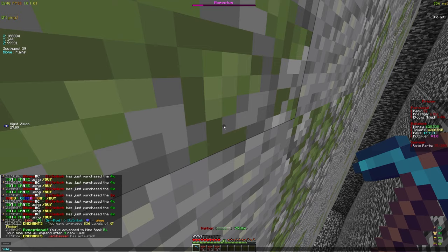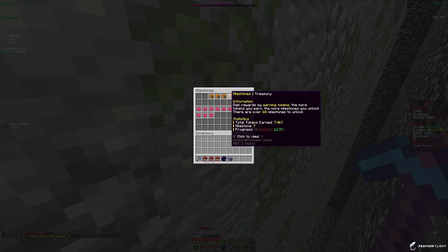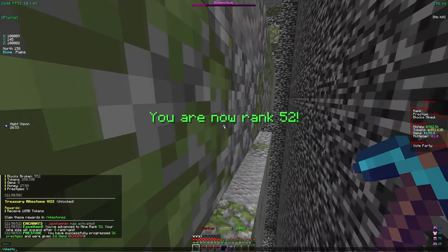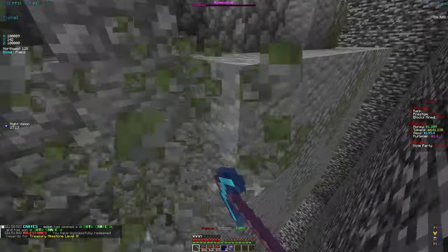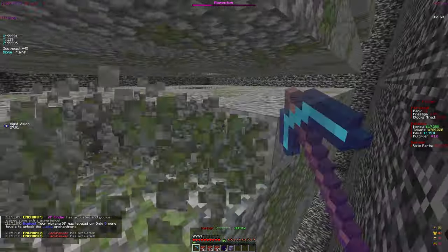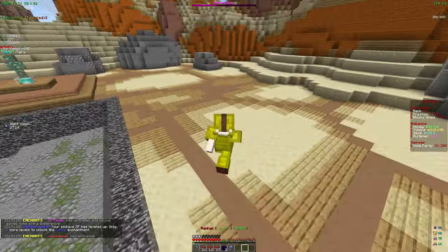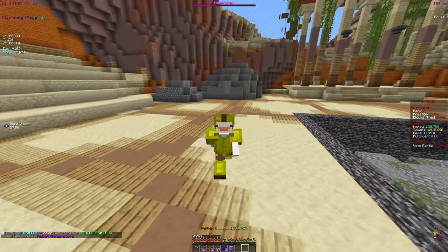We have a pretty good pickaxe right now and we have some milestones to claim. We got a level 7 milestone that gives 125 billion tokens — it all adds up in the end. We actually got another milestone — a bunch of treasury milestones. They're not amazing but tokens are tokens. We're leveling up pretty fast so our mine should keep getting bigger as we rank up. Thanks for watching, hope you guys enjoyed, make sure to follow for more videos here on Akuma MC — see you in the next one!